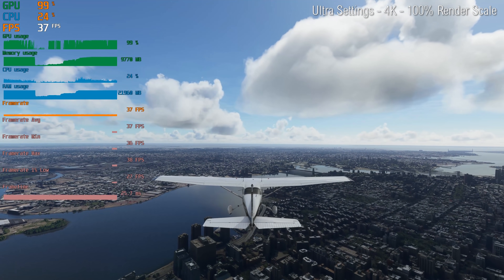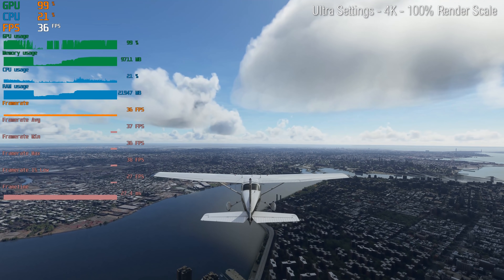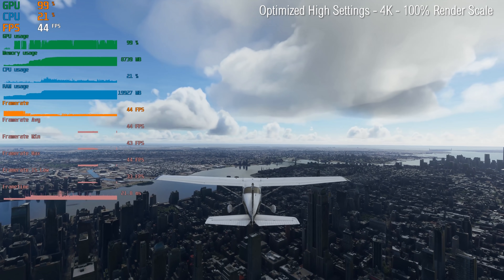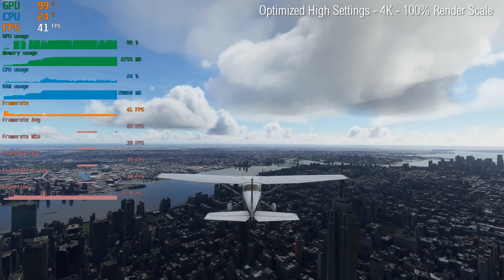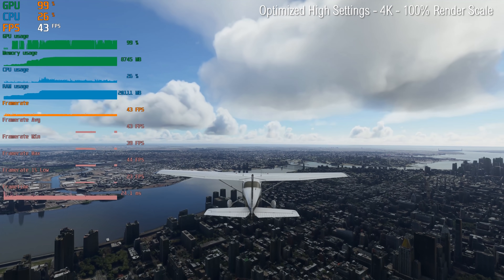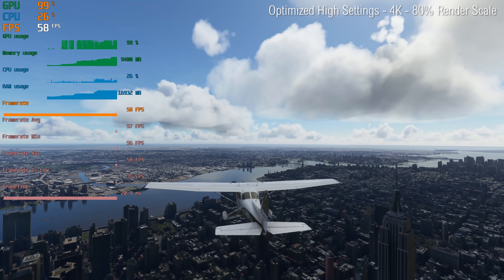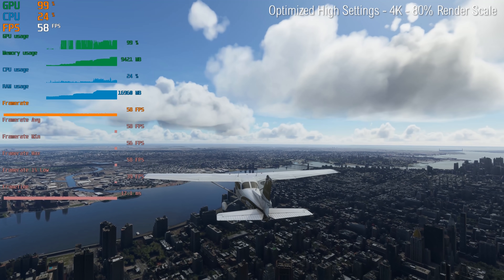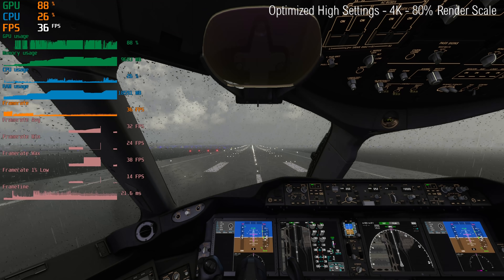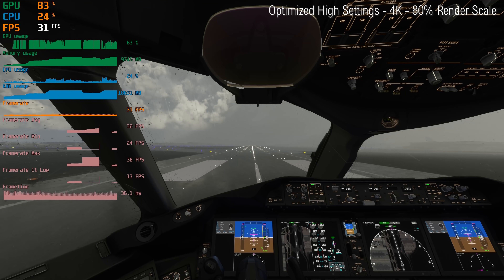Within built-up areas such as cities, however, the story is a little different. Cities within Microsoft Flight Simulator are very complex areas, and it's worth keeping in mind that much of the data for these visuals is streamed in from the cloud. The GPU still needs to process that data, and it does add to the amount of weight it has to lift. However, even with these really beautiful, highly built-up areas, the RTX 3080 can maintain close to a solid 60 frames per second when using optimized high settings, even at a resolution of 4K. It's not all roses, though. Microsoft Flight Simulator is still very much CPU-bound in certain circumstances, though how often you encounter these will definitely depend on your play style — for me, it's very rare.